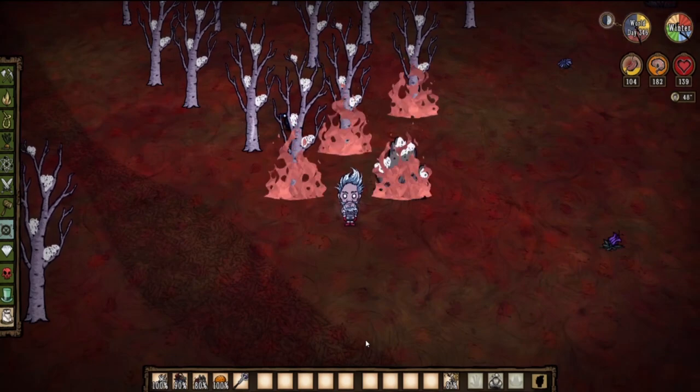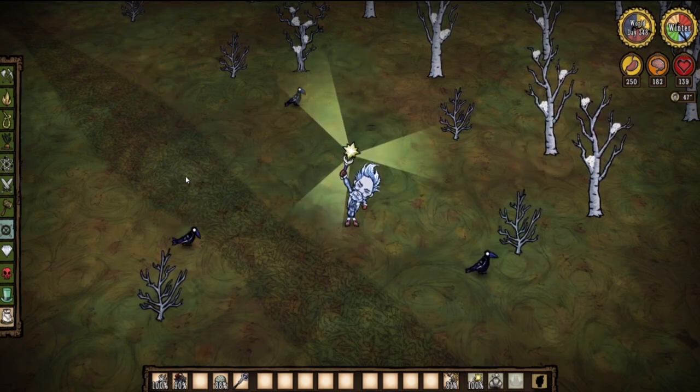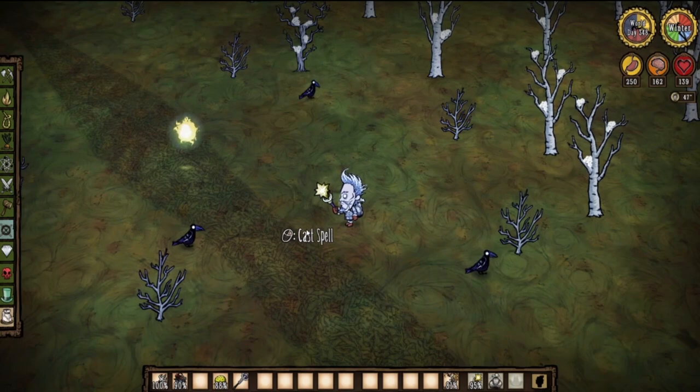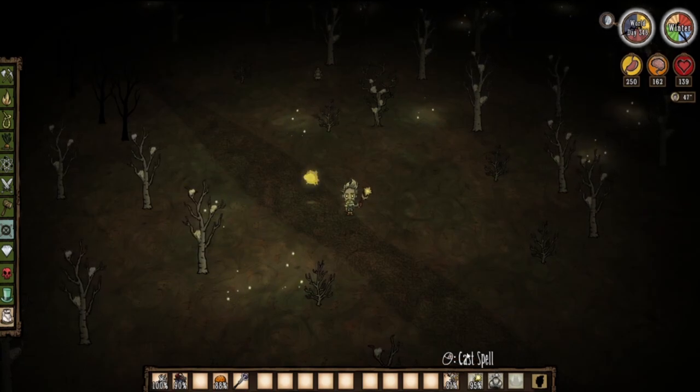The Star Caller's Staff is an insanely powerful item that will summon a dwarf star lasting up to three and a half days with 20 uses, giving you a total duration of 70 days of light and warmth. If you manage to obtain one, you won't have to worry about freezing for the next couple of winters.